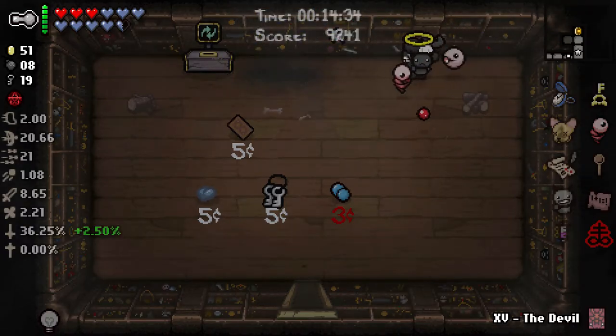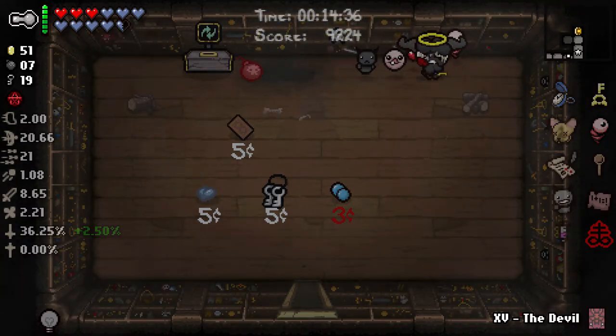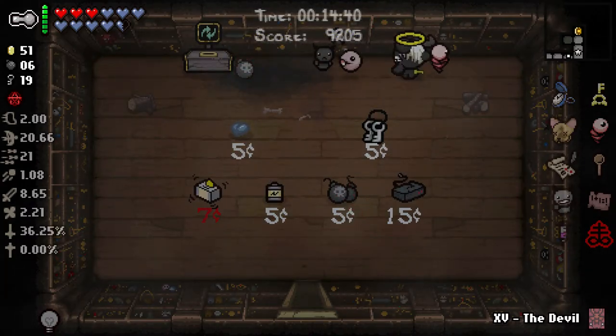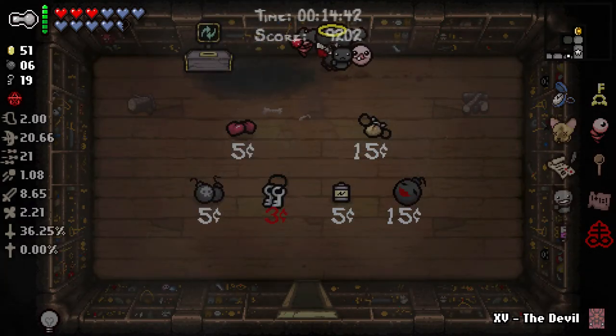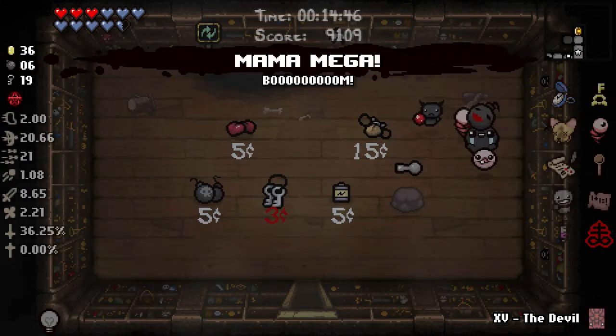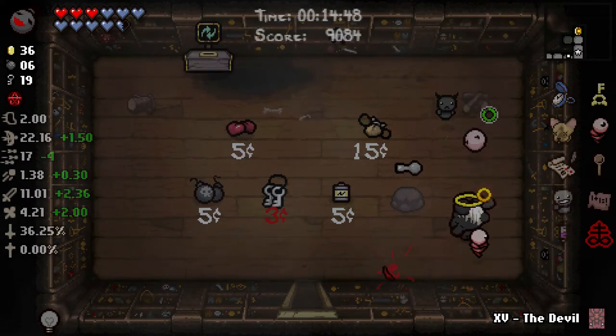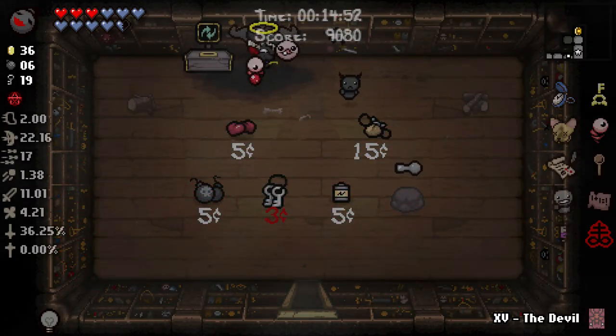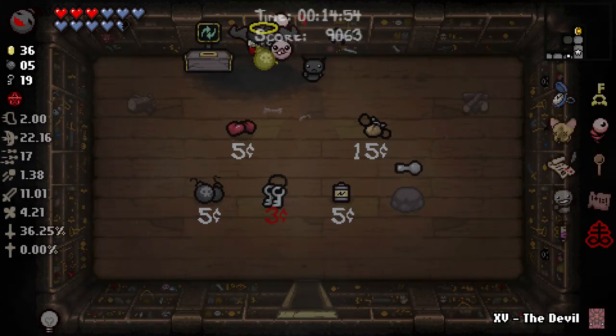Don't need the HP so I'm not going to buy it. Mama Mega's interesting - it does give you the stat boost of Dim Bulb. I'm going to keep Mama Mega all the way to the dark chest probably.